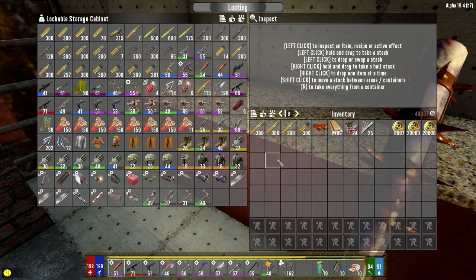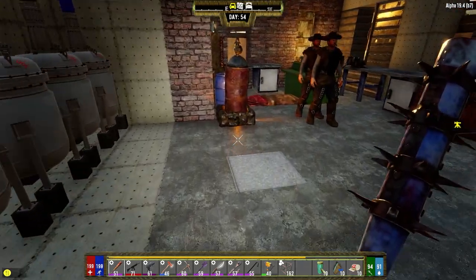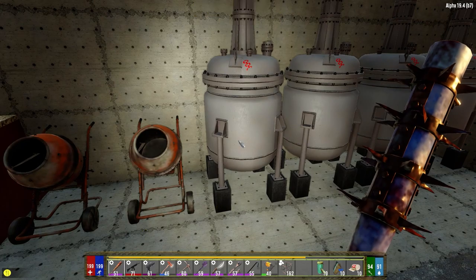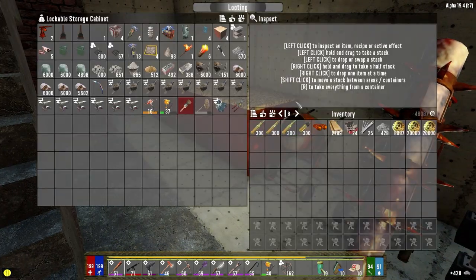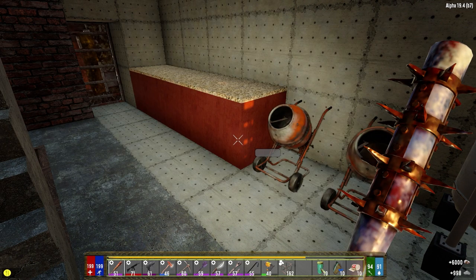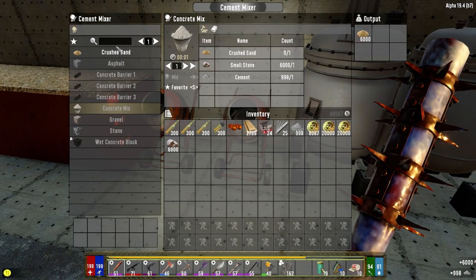What do we got for contact grenades? We've got four — we'll probably run through those too. Oh, that's the sand done. How much concrete do we have here? Let's get that mixing before we leave.